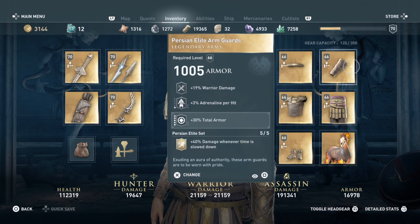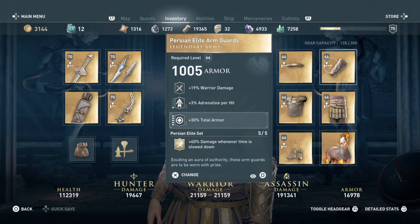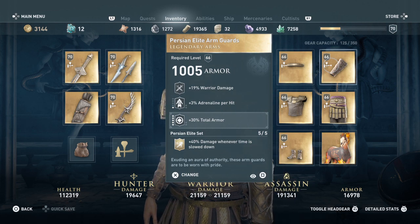The Elite Arm Guards have another 19 warrior damage and 3 percent adrenaline per hit, which will increase since they're brand new. Once that hits 21, you're looking at 63 adrenaline per hit — you're a monster at that point. I added 30 total armor because we're squishy. You don't have to add armor; you could add poison, fire, or whatever fits your playstyle.